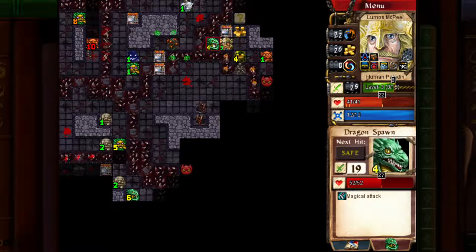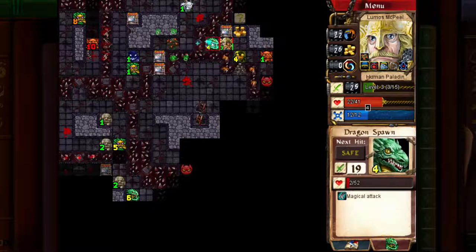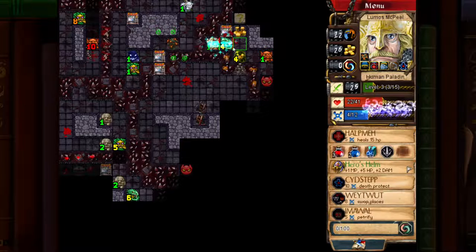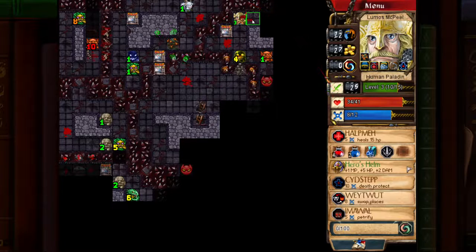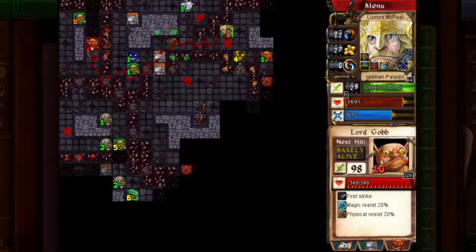We got a level 4 Dragon Spawn here — I could probably kill that actually. I'm not going to kill him with Get In There; I'm going to Way What him, that way I get one more XP from him. It's not much but every little bit helps. There's a Tower Shield here — that would be nice to help take off some of the damage Lord Gob would do. That would take about 9 damage away from him, which is not bad.